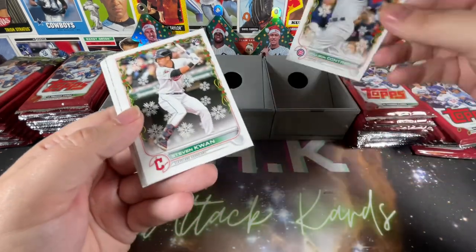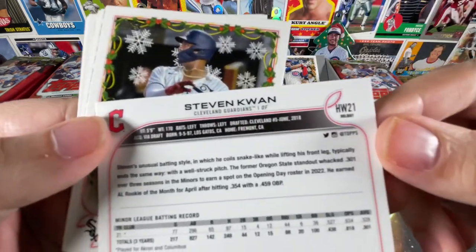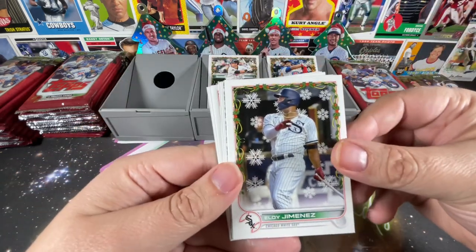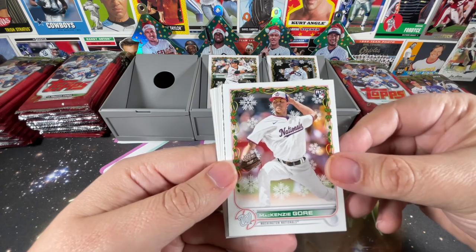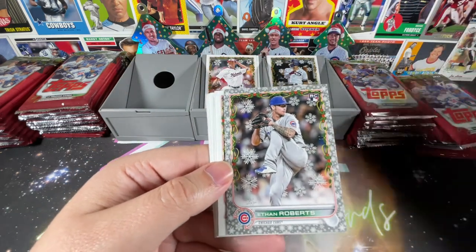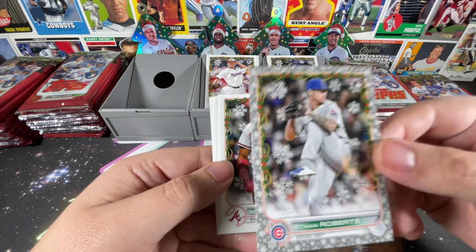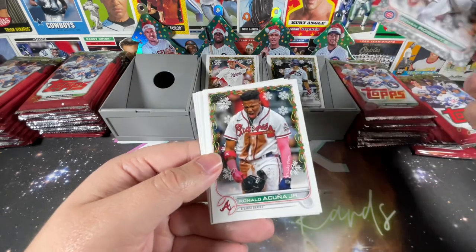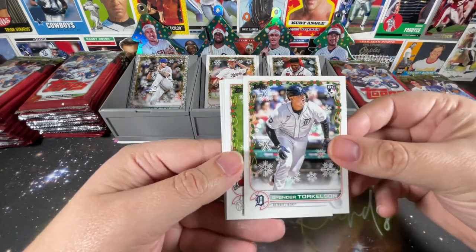First pack: Wilson Contreras, Stephen Kwan — falls already. You can see the holiday design with 'holiday' written on the number, and there's garland around the picture. Some pictures have been updated with new teams, so it's sort of an update on the update. Mackenzie Gore in his Nationals uniform. Our first metallic snowflake is the Ethan Roberts rookie. Super nice that they made it stand out this year — last year you had to hunt for a tiny shiny snowflake on a plain background. Ronald Acuna Jr., Spencer Torkelson as well.